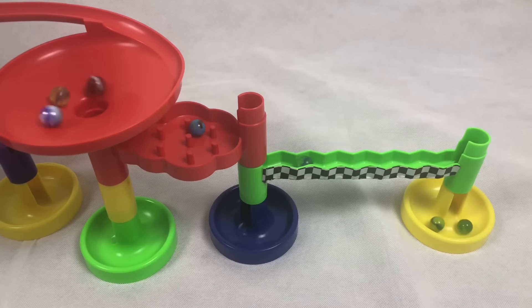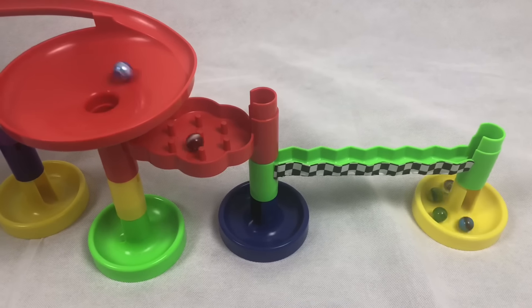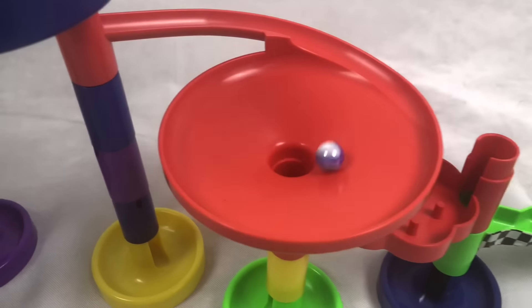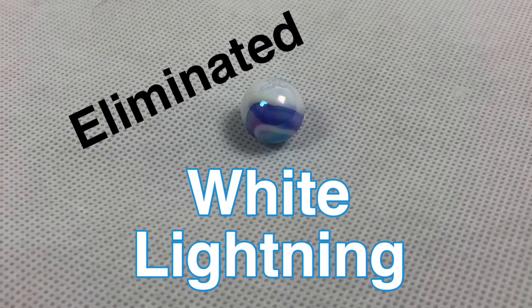Who do we have left? Looks like Tornado just dropped. Remaining we have White Lightning and Fiesta. White Lightning — it's not looking good for him — he's going to be eliminated. So we'll continue on with six marbles remaining.